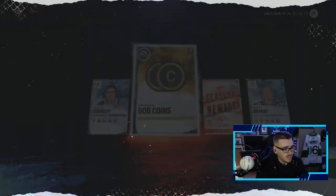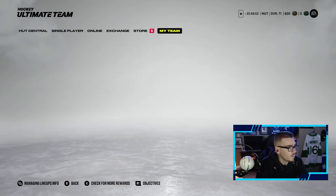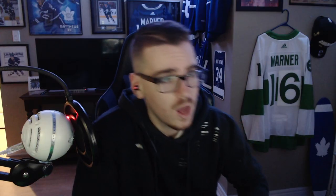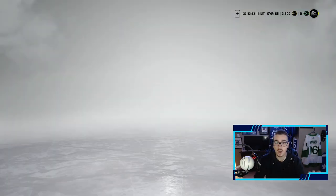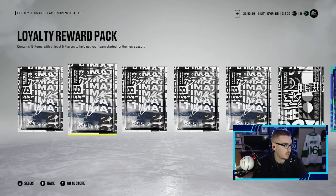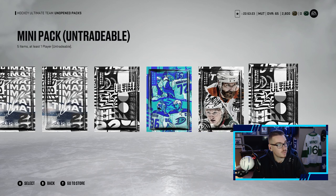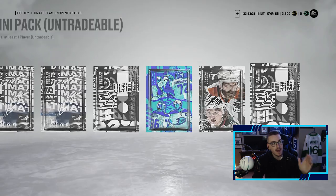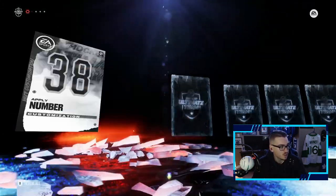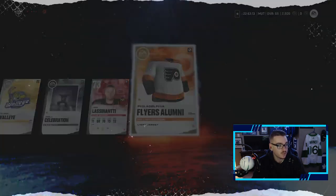We get our free pack — probably nothing in it — and 600 coins, we'll definitely take that. We have our returning user packs to open and the tip set packs as well. We collected a bunch of coins and packs from those tip sets and now have nine unopened packs. We'll start with the mini pack, skip loyalty rewards, and then after all this we get to roll the dice and potentially open more packs.